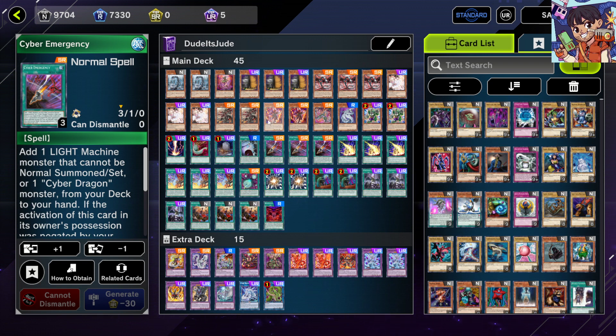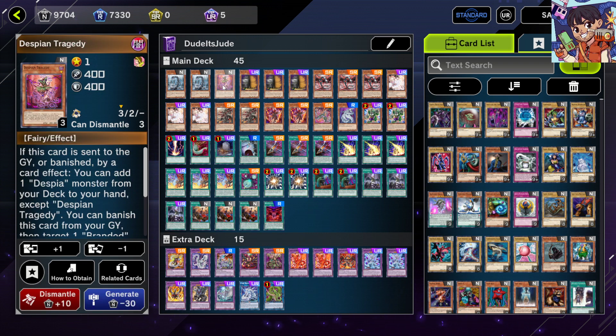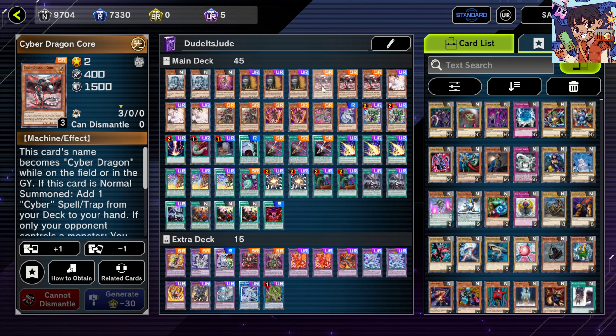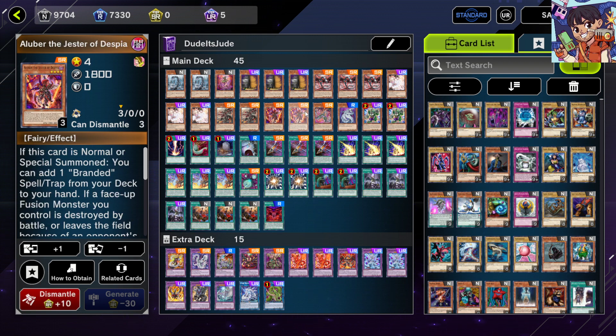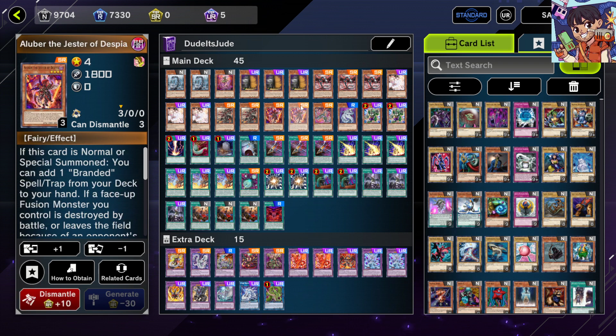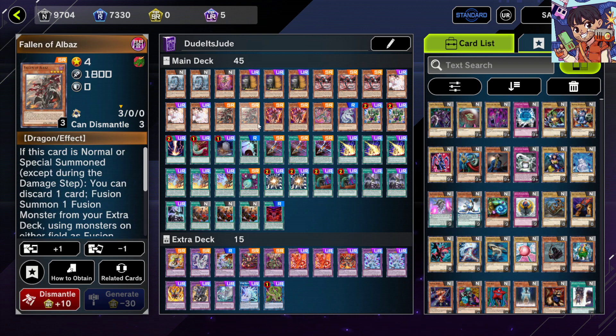For the Branded engine: Despian Tragedy is mainly for Foolish Burial to get Aluber. Two Aluber — your second best or tied-for-first best normal summon, because Core gets you the Power Bond line and Aluber gets you the Branded line. Branded Opening, soon to be semi-limited, lets you execute both Cyber Dragon and Branded plays in the same turn. Two Pockets of Albaz help you resolve Branded Fusion by sending them to the graveyard as Branded and Red targets.